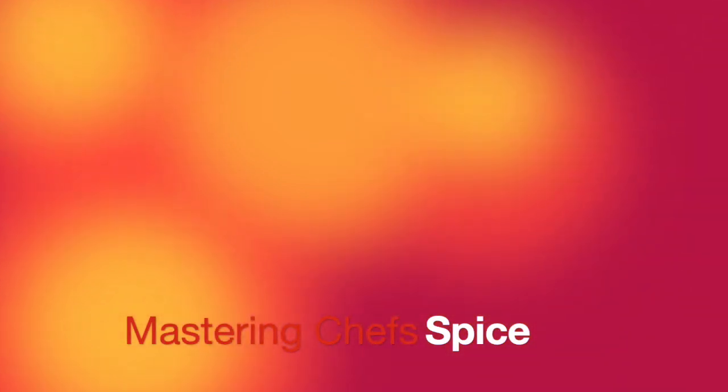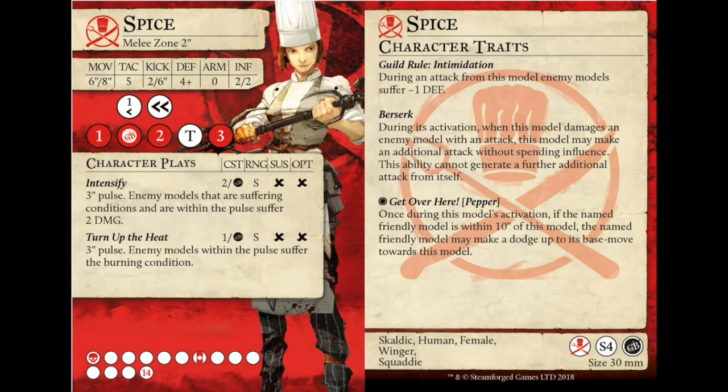She is a winger and has the traditional fast six-eight movement speed of wingers, comparable to Sugar and Cinnamon — who can of course make them both a little bit quicker. Two-inch reach, 14 health, TAC five — all great winger stuff. DEF four, armor zero, reminiscent of Jaycar in that respect. Two-six kick.